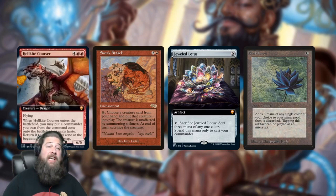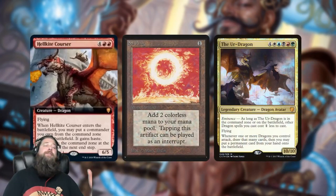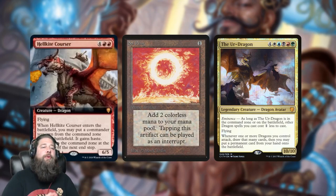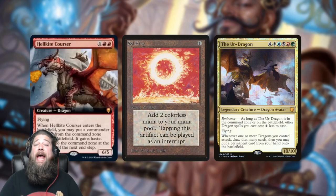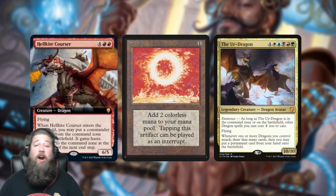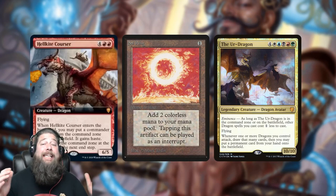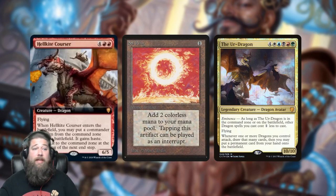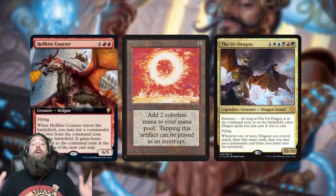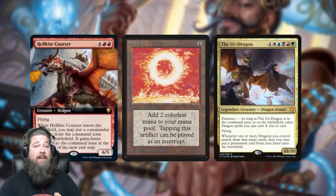What Hellkite Courser is to Sneak Attack, I think Jeweled Lotus is to Black Lotus. It is an extremely powerful card. We've seen Sneak Attack be a staple back in Legacy. We've seen Black Lotus — the best card in the history of Magic — but it only works for Commanders. Even with this restriction, I think Hellkite Courser is absolutely absurd. Here's the easiest thing you do with this card: you do a little ramp, play your Sol Ring, maybe on turn three or four, you slam your Hellkite Courser.